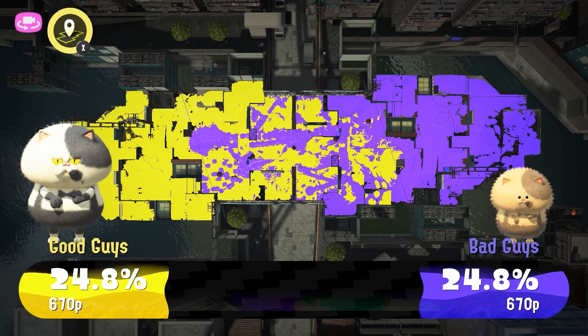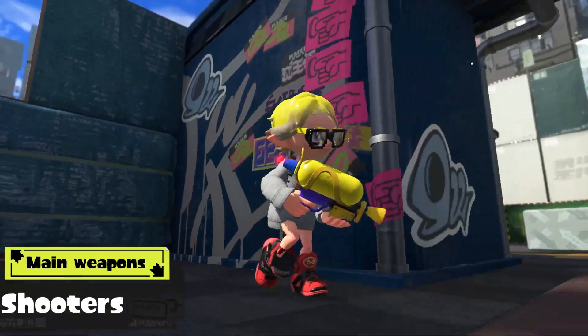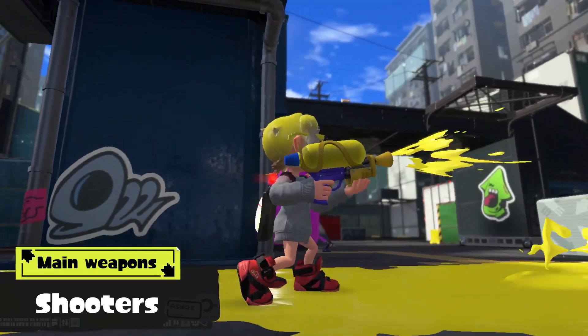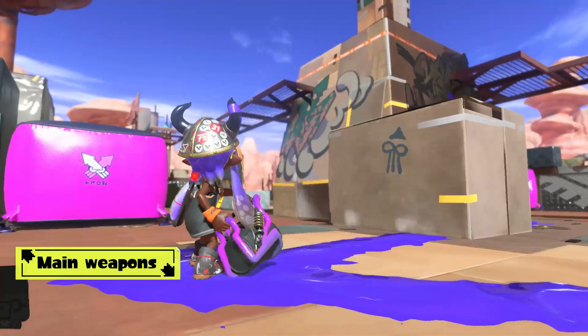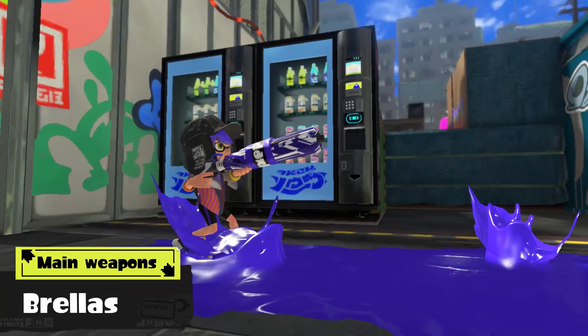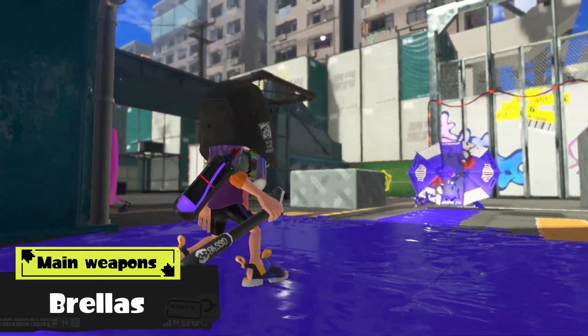These funny cats? They'll keep track of the turf you ink and determine the winner! To shoot ink, you'll use weapons that look like water guns, brushes, buckets, and umbrellas — and that's just a small sample of your ink-credible arsenal!